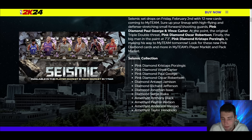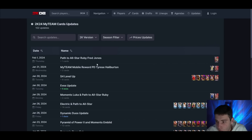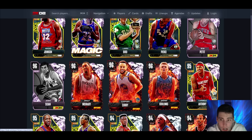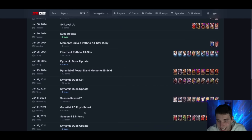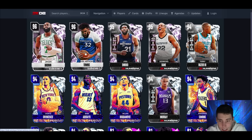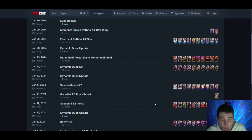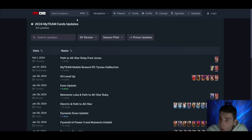One thing I always want to talk about — go three weeks back to the January 12th Inferno drop. If you have any of those cards that are auctionable, I would sell them because they're going to lose some value tomorrow. And even the Season Rewind 2 set coming next week — those players are going to start losing their value as well. If you have any auctionable or sellable cards, make sure to sell them before tomorrow's drop.